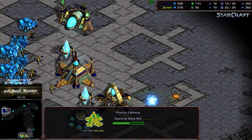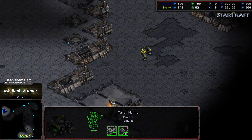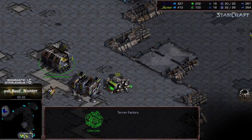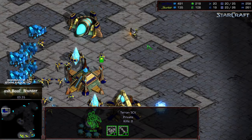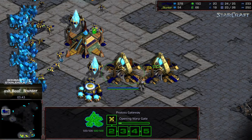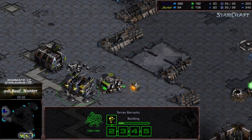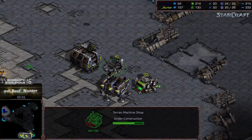Ashball hasn't built that first dragoon yet — he's plopped down a second gateway, kind of a risky play. A probe meanders down; I think he spotted the three marines but nothing else. It looks like Stunter is going to grab an expansion behind this. Let's see if he produces an initial vulture after that command center is down. He'll get sufficient scouting information to see the double gateway opener — interesting play from Ashball, potentially vulnerable to a quick marine flood but feeling safer given what he's spotted.